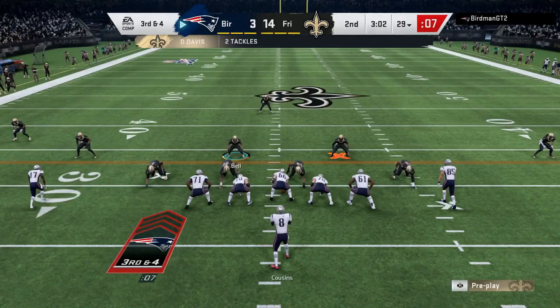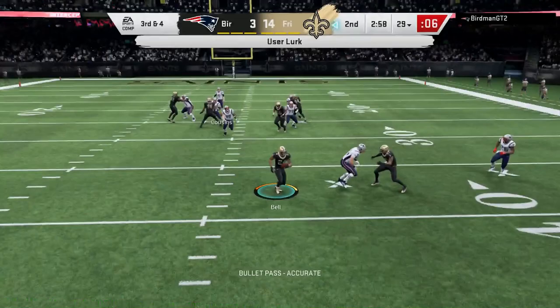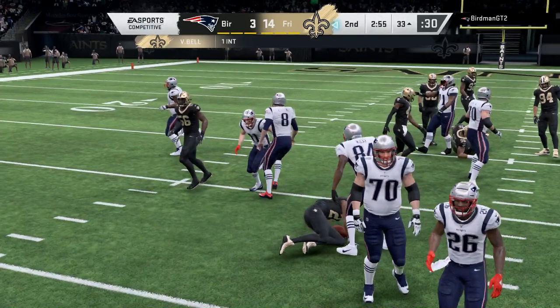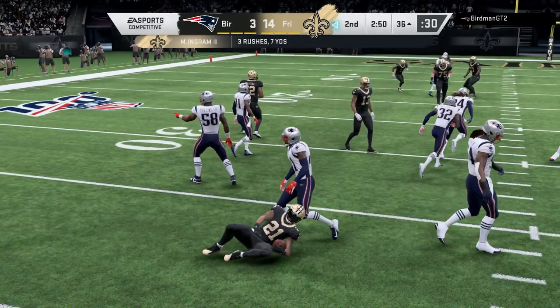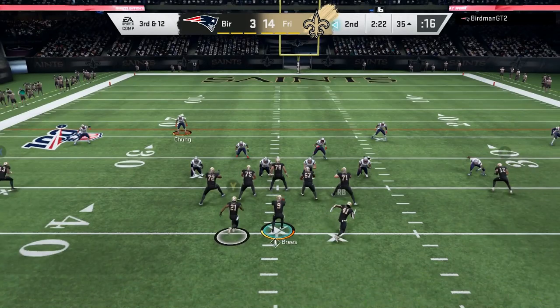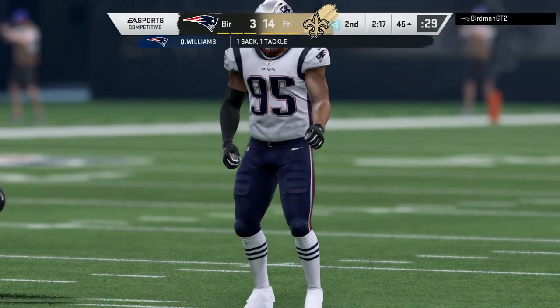Demario Davis bulldozes away for the pick-six and now we're back on defense. Third and four - I'm watching underneath but wouldn't be surprised if he goes deep. Von Bell gets a user pick and I could have taken it 60 yards if Randy Moss wasn't there. This guy is clearly not as good as I expected, so we're just gonna give it to Mark Ingram and run the football with him.